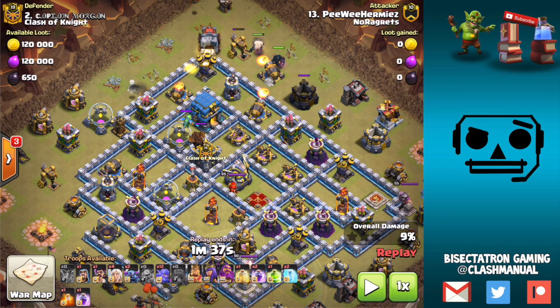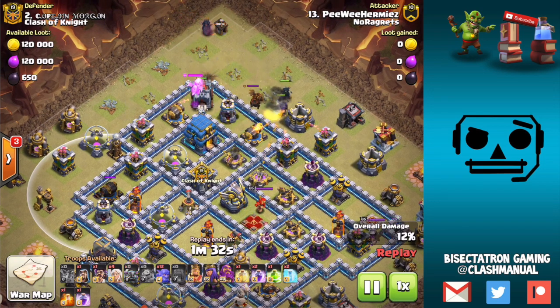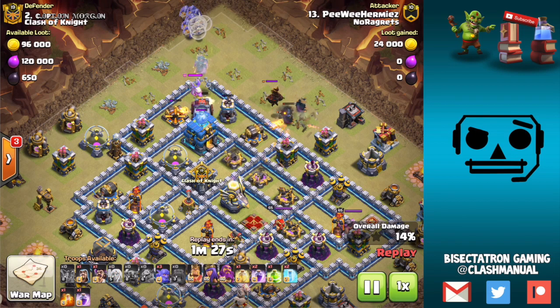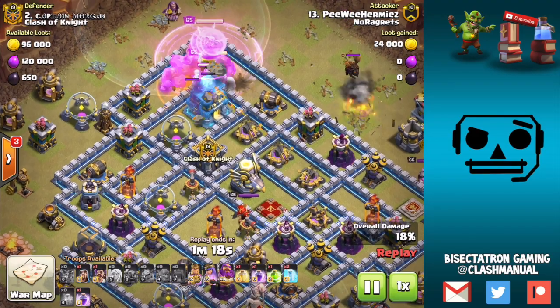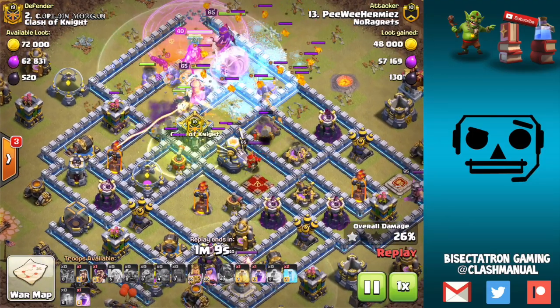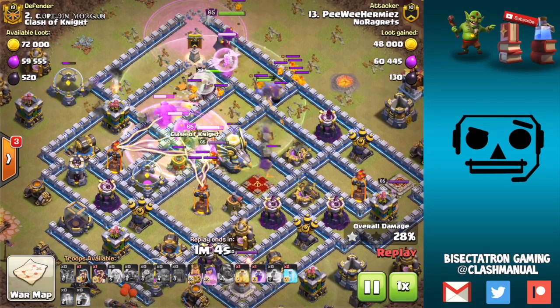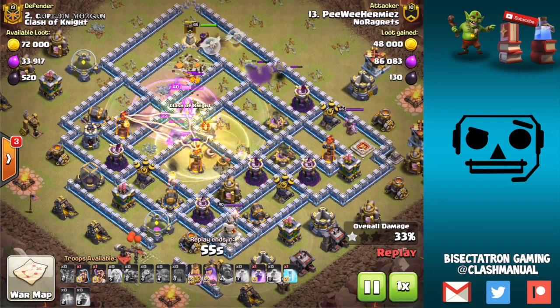On a corner entry, it's no longer a matter of taking out the outside of the base — it's more about getting things into the base, and from there it's up to jump spell placement, earthquakes, and the Queen to pull things through. The PEKKA's job is less critical because the outside of the base is more irrelevant — troops can spread out plenty just by the compartments inside the base. Two PEKKAs may have been excessive here; all that needed to go down was the gold storage. On corner entries, bat waves are more common because you're carving out the middle of the base.